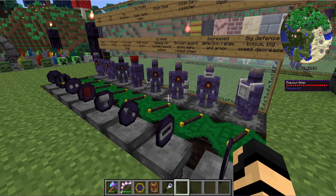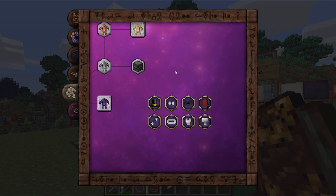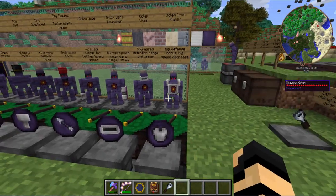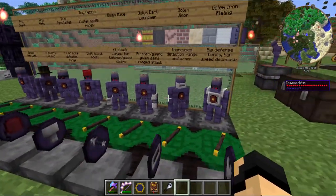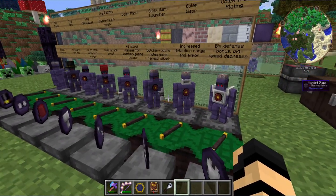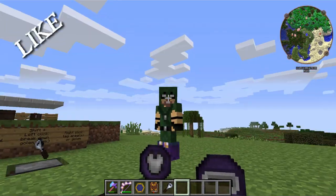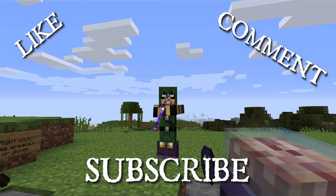So now you know all you need to know about the golem accessories. You can mix and match most of these — obviously you can't have a tiny fez and a tiny hat at the same time, or spectacles and a visor at the same time. But you can really make a highly customizable golem just by adding in some extra accessories on top of the core and any other upgrades. I hope you liked this — if so, please give me a like, comment, or subscribe, and until next time, see ya!